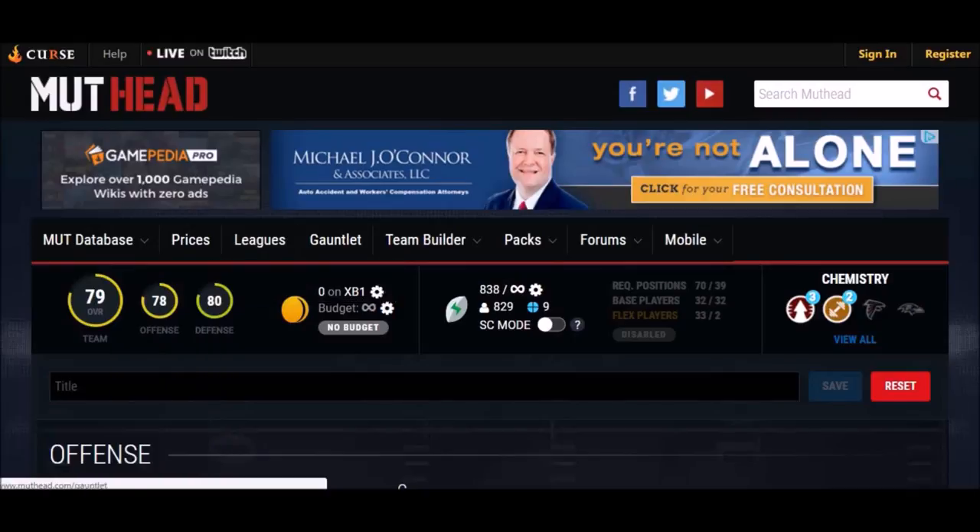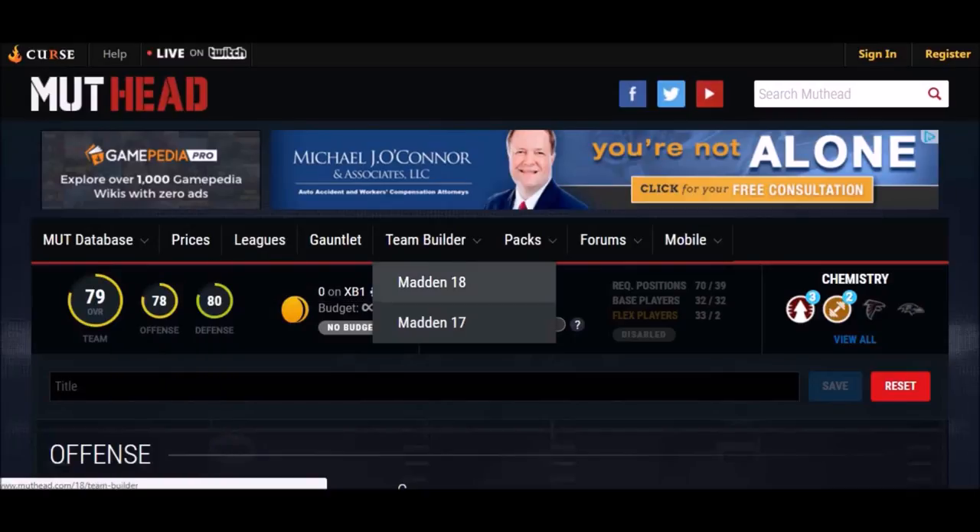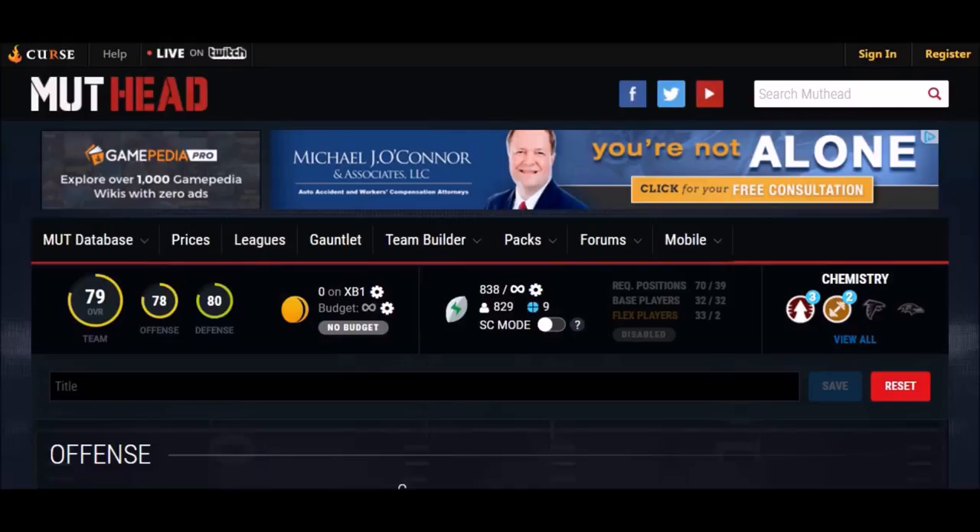I'm actually in the wrong section. It's Team Builder, Madden 18. And then you click on that, and you can basically do what I did here. I put together an all-budget beast team.